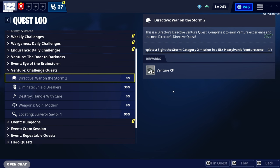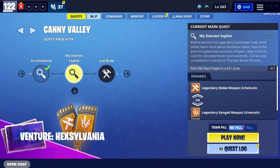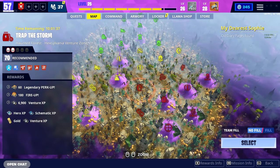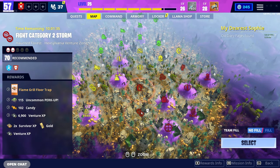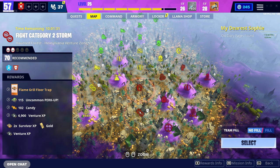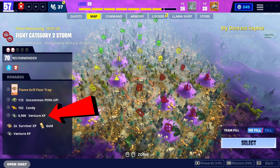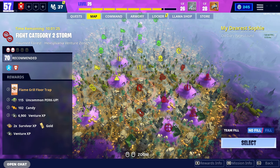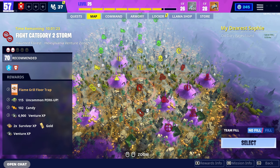For the next part of the video, we're going to head to the back button, come to our map, and click on the Venture Zone. The Venture Zone has quite a lot of missions to offer. As you can see here, we've got this Fight Category 2 zone with an extra 6,900 Venture XP on the left-hand side. Now, these are called Daily Rewards.